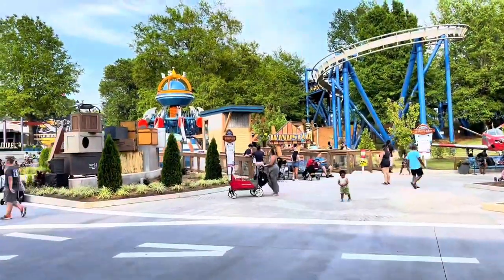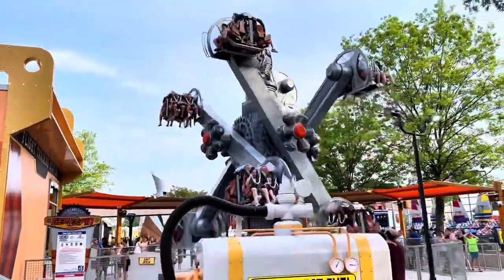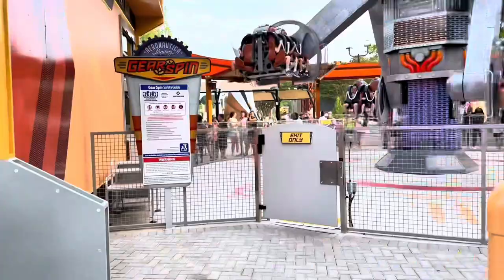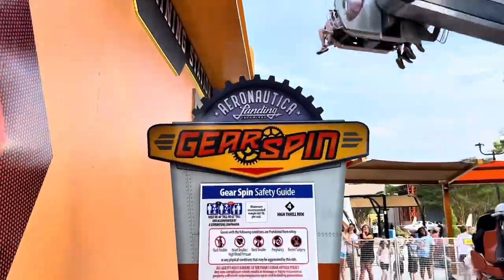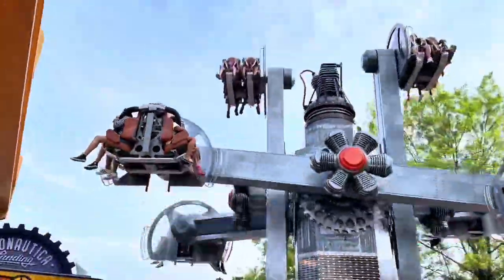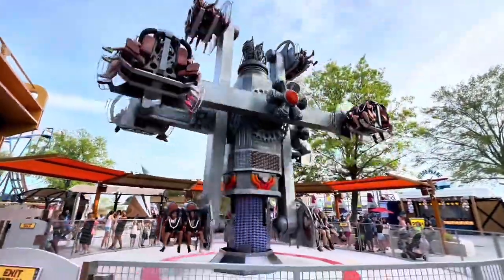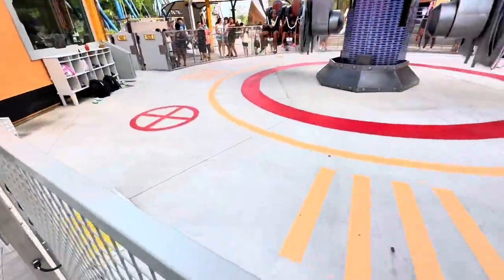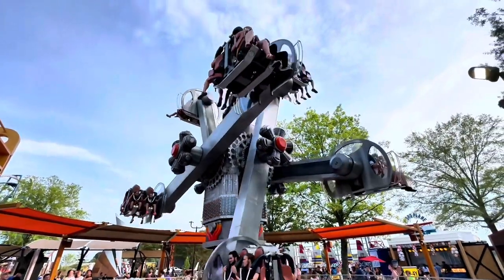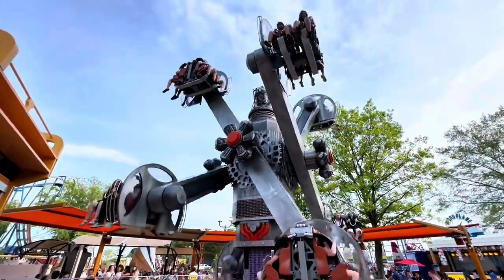Across from the Windstar, over there you've got Gearspin — this new ride, Gearspin. Pretty cool. Flight Test Fuel. Another part of Aeronautica Landing is Gearspin. Pretty neat ride — it brings you up and around. It's almost like a helicopter pad or something. Pretty cool. It goes one way and then it goes the other way too, so you don't get too dizzy up there.